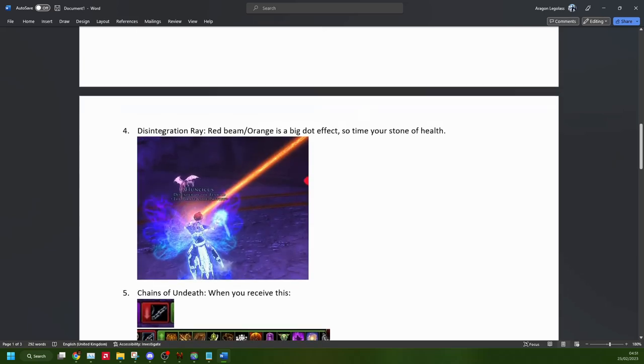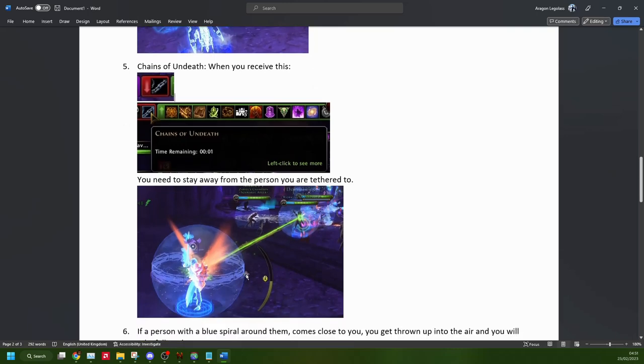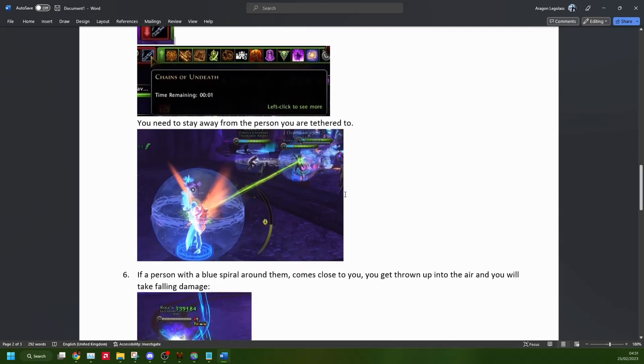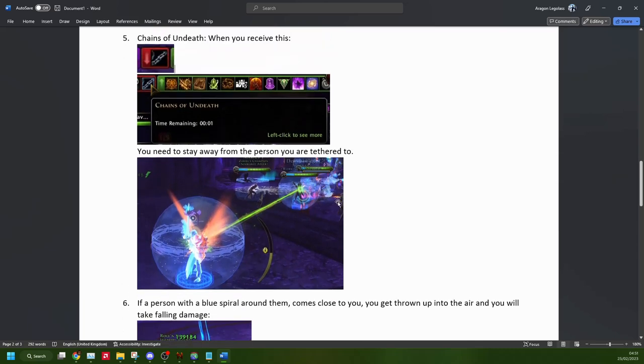Then you also have a disintegration ray, where you'll get hit by a laser that does a ton of damage over time — you just have to tank it and time your stone of health to survive it. Then there are chains of undeath, which you also get in Castle Never. Two people get chained together by a green chain, and you need to either move far enough apart or stay apart until it expires. If you collide, you'll most likely just die — if you're a tank, you might survive.